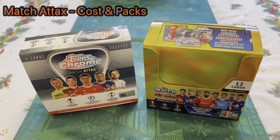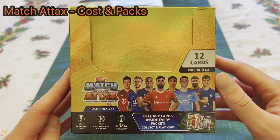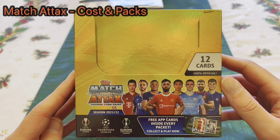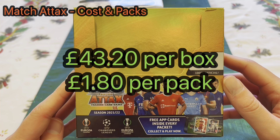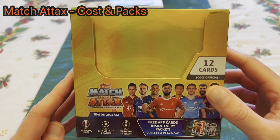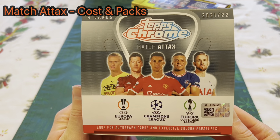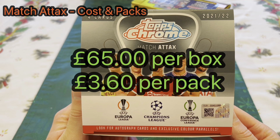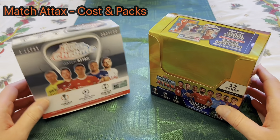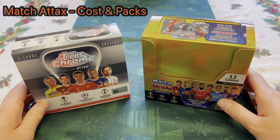On the Topps UK website you can get the Match Attax standard box for £43.20, which works out to £1.80 per pack. The Chrome box, however, is £65 for the box — already more expensive — and you're paying £3.60 per pack. So compared side by side, the Chrome box is £22 more expensive and you're paying double per pack.